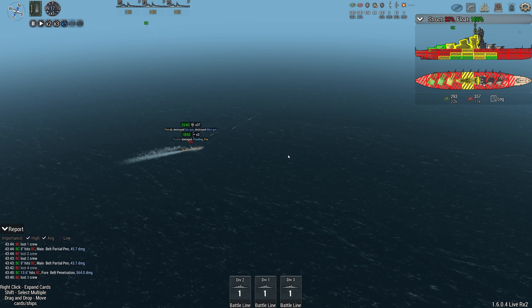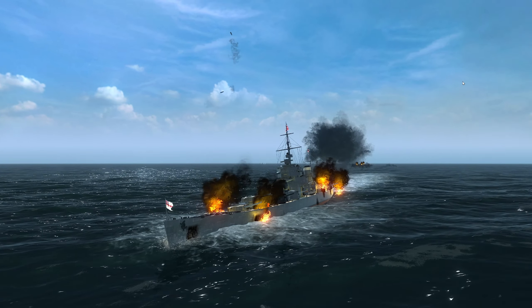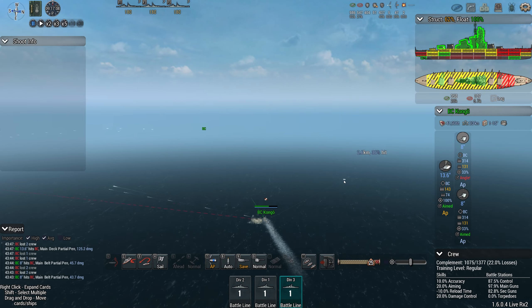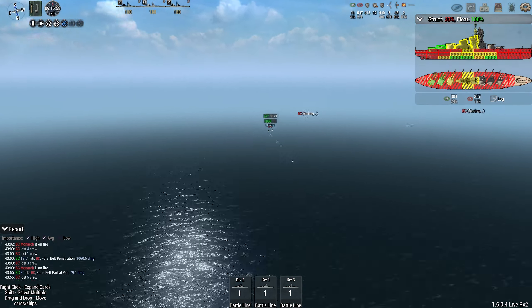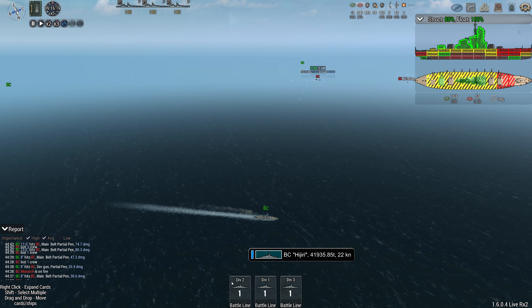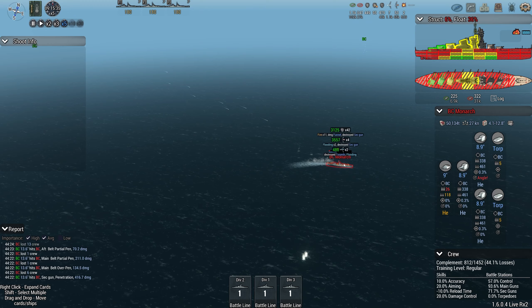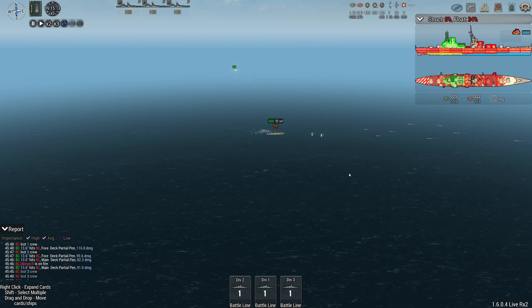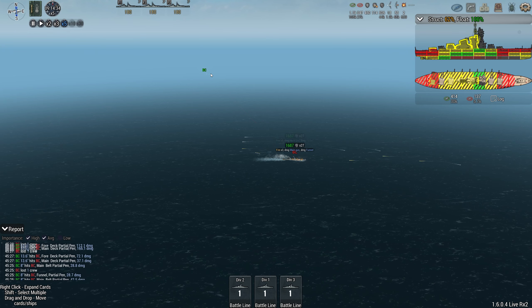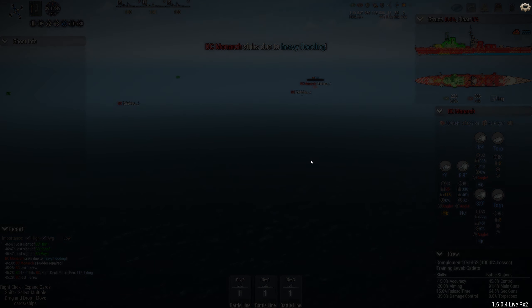Even if my two ships had already sunk, I feel confident in a 1v1. I doubt she can do enough damage to me in the time it takes me to do really big damage. Big hits — Maya produces, Congo produces, everyone produces. They're hitting from multiple sides — it's so over. I'm sorry Stealth, your ship was a good idea and gave me a run for my money. I was a little scared once I saw the fire building up. This ship would have surrendered if the crew update hadn't come around.